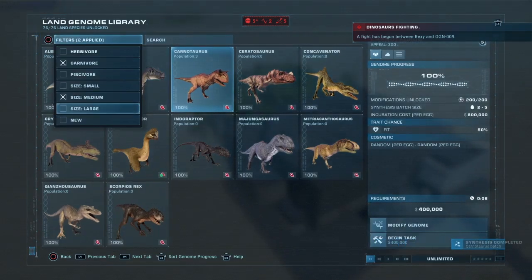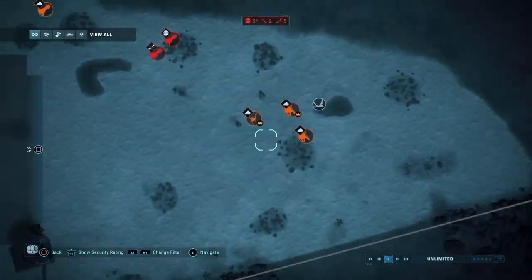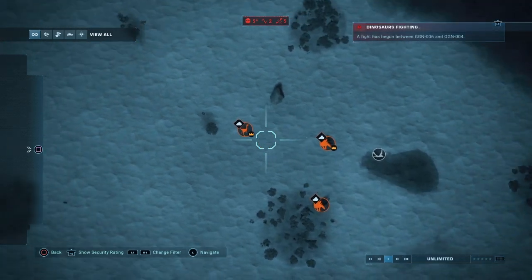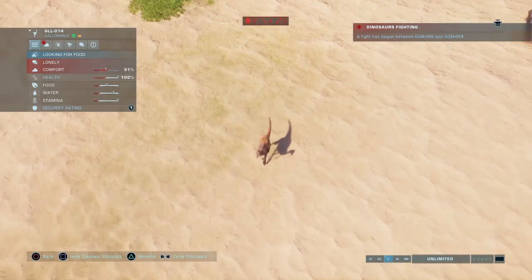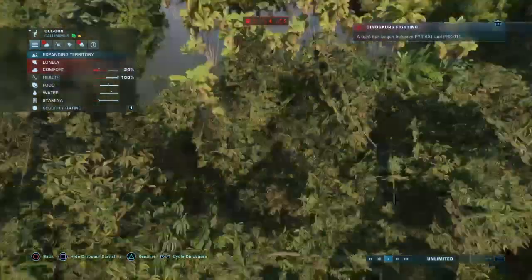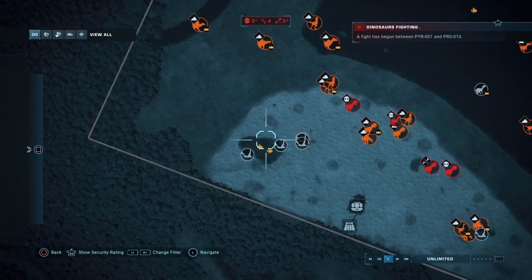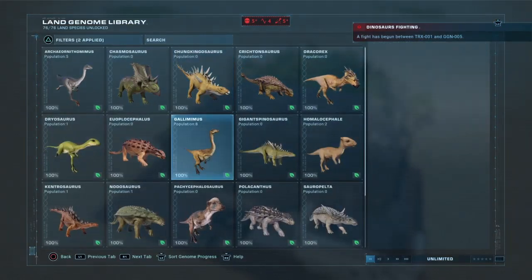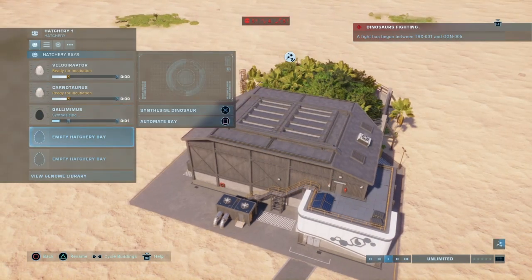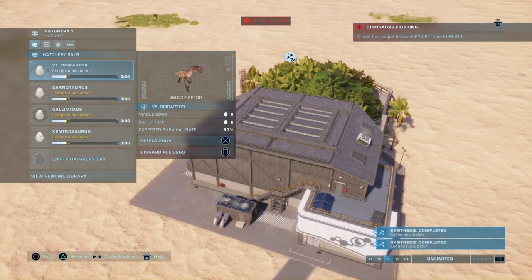Now we can move on to herbivores, which I think should thrive a little bit better here. The only ones here are stegos and gallimimuses — I didn't even know I put gallimimuses here. We've got gallimimuses now in the desert and that is it. The more they move around, the more chances they will survive. One kentro gets to come back and survive, and the more things move around, the more likely they will survive.